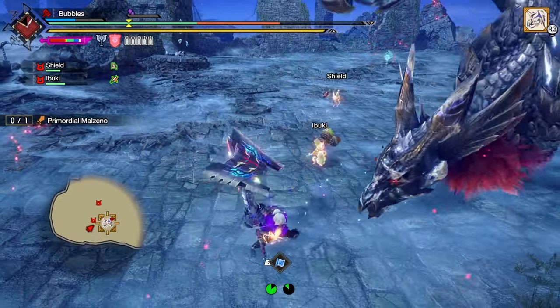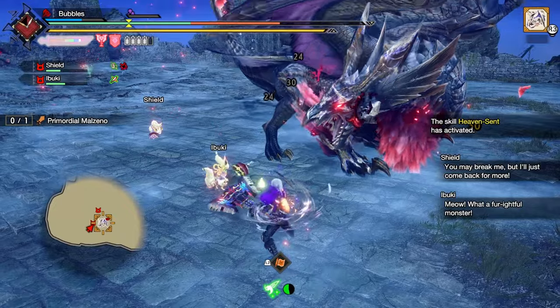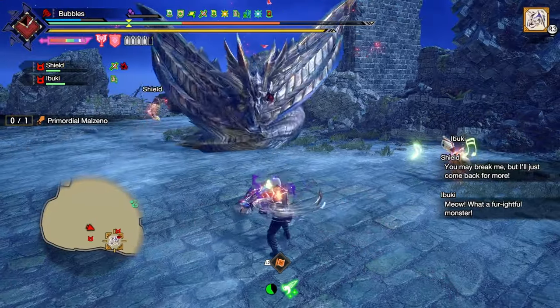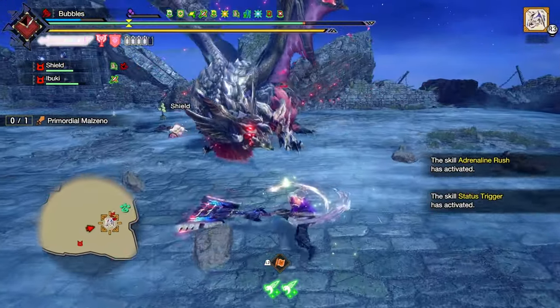Second one — we charge the axe. Beautiful. Swap. One hit. Go under him. The balls — guard it. Cross slash. And blast.